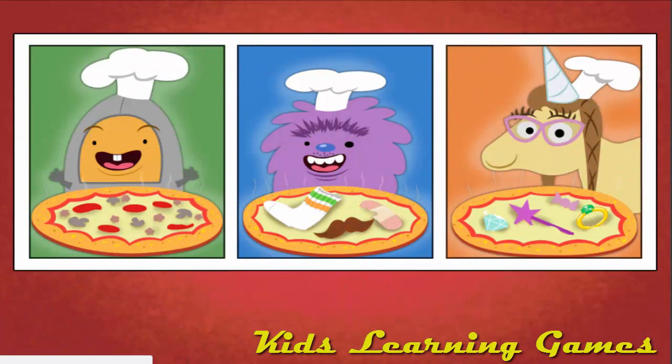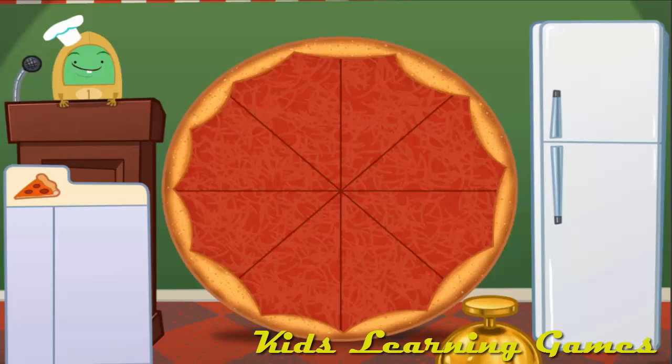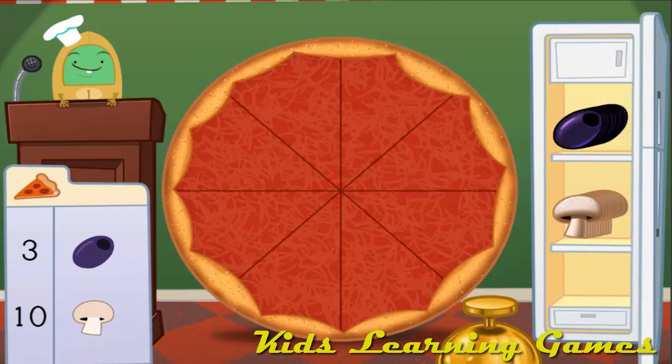Let's make pizza! First, choose what type of pizza you want to make. Delicious pizza! Welcome to Muggo's Tasty Pizza Plant. Today we're going to add up pizza toppings. Drag items from the fridge and put them on the pizza. Click the bell when the toppings are just right. Make a pizza with 13 toppings. Add 3 olives and 10 mushrooms.